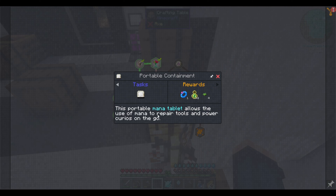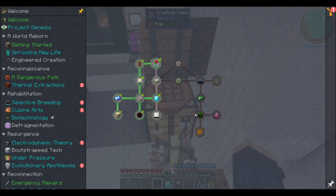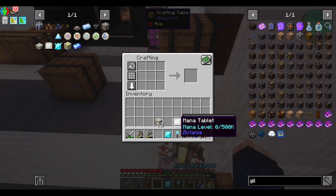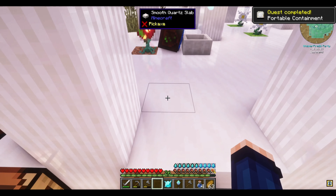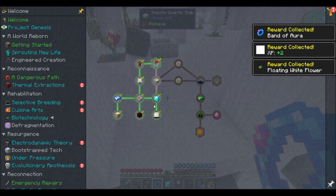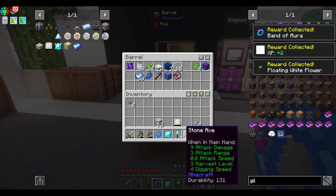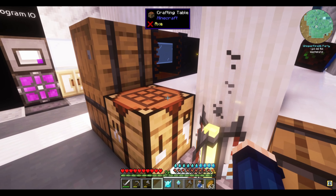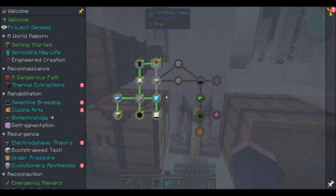Portable containment — this portable mana tablet allows the user of mana to repair souls and power Kyrios on the go. We made the mana tablet. Portable containment, check. We got a floating white flower. We are thumping right through this.